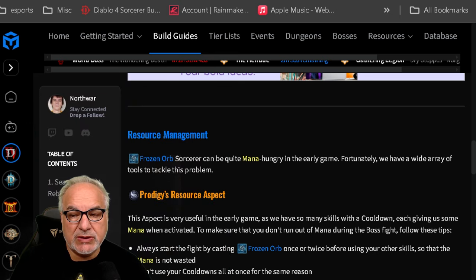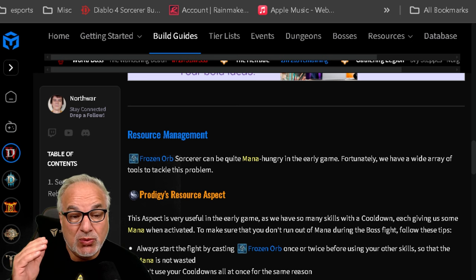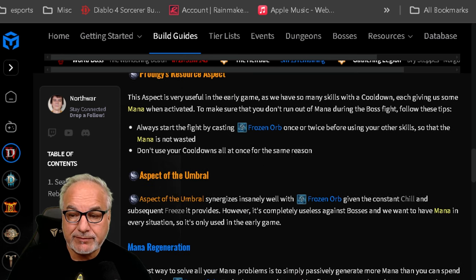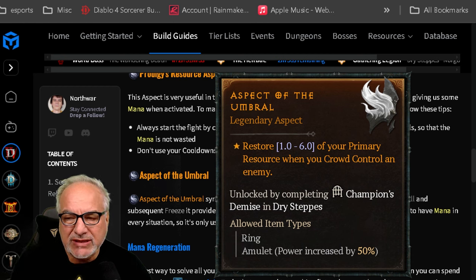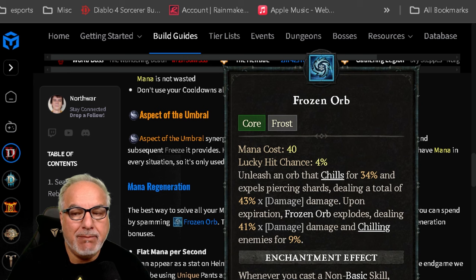Resource management is a challenge, as Sorceresses have a mana issue. Frozen Orb is very mana-hungry, so you want to get the Prodigy's Aspect — using a cooldown restores a set amount of mana, which is very useful. Early game you can also use the Aspect of the Umbral, which restores your primary resource when you crowd-control an enemy. It becomes less relevant later, but it's useful early on.